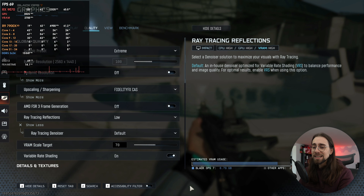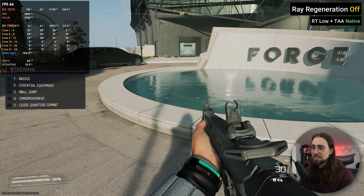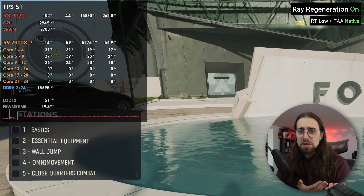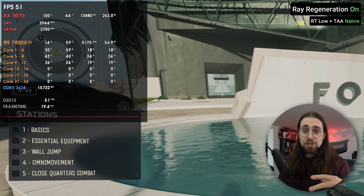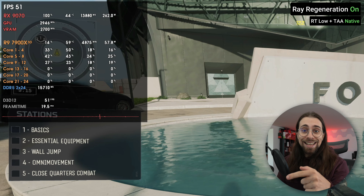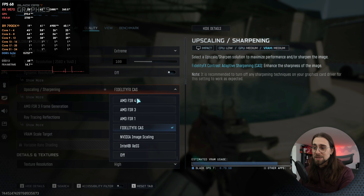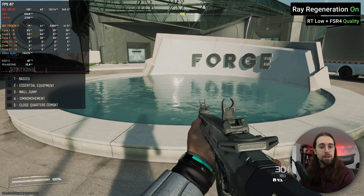Running at native resolution with the native denoiser we have 63 fps. As soon as we enable ray regeneration, we go down to 51 fps. So while using FSR the performance stays exactly the same with or without ray regeneration — meaning ray regeneration in at least the beta version is designed to be used with FSR4. Without FSR upscaling, you lose a lot of performance.